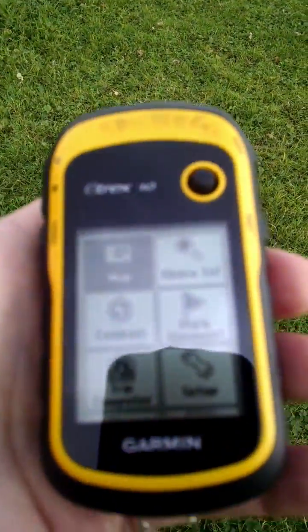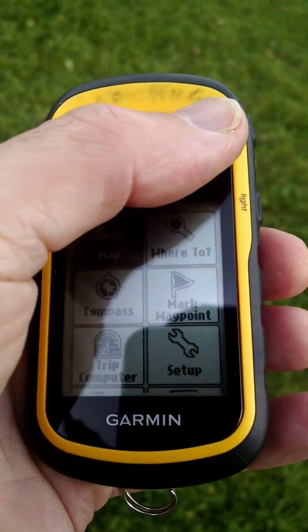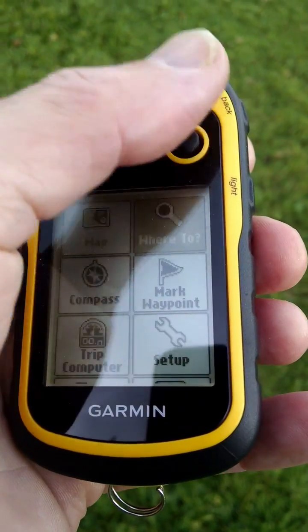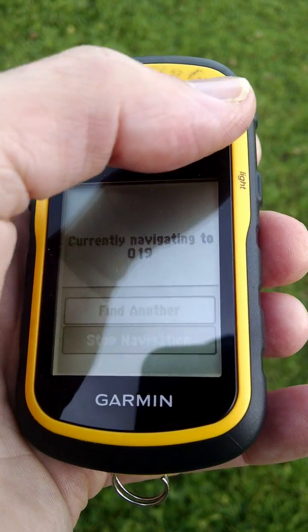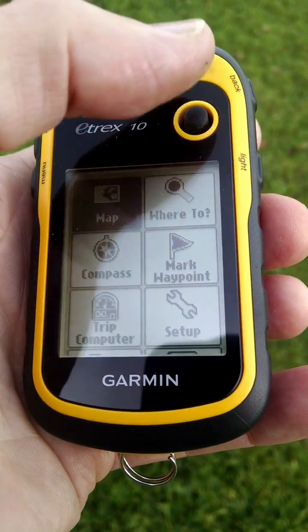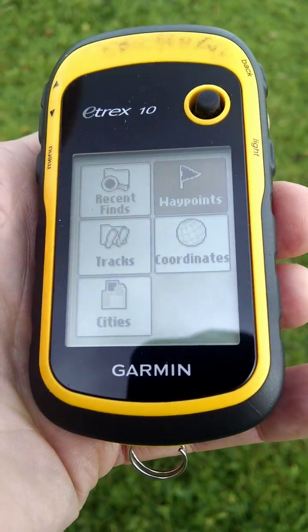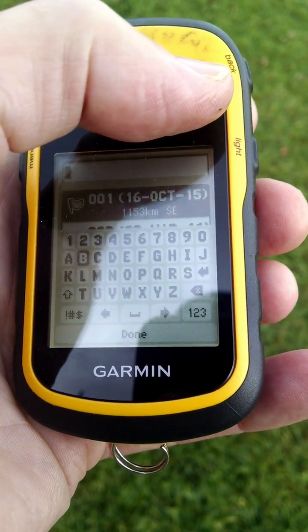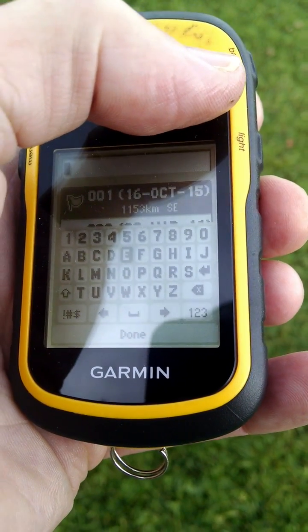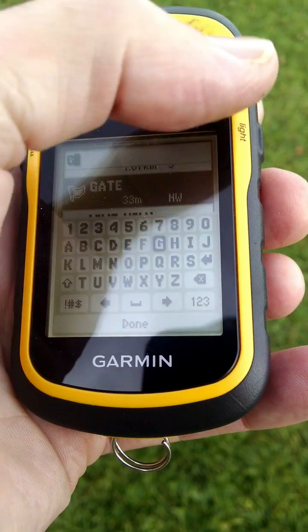Go back to the GPS. We go to 'Where To?' to stop any navigation that we're doing. Waypoints — and this is called 'gate' so I can search for that. I've got a lot of waypoints in here. Type in G and there, it's found 'gate'.